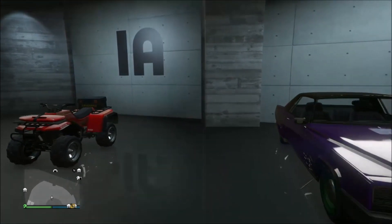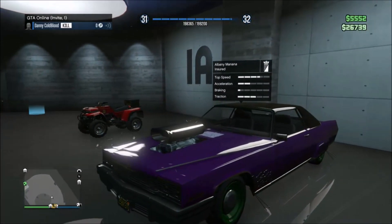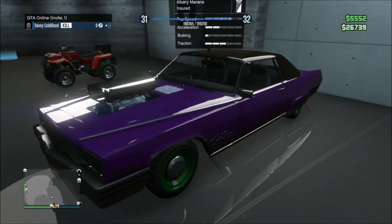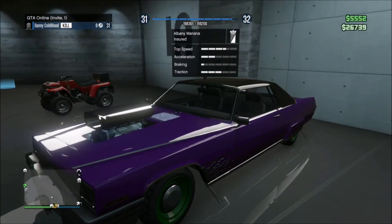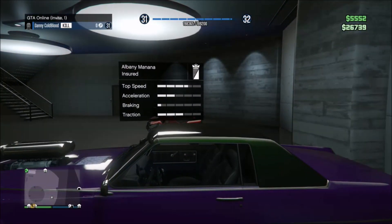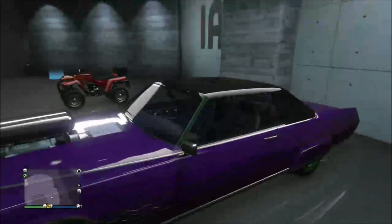Second on the list, we have the Albany Banshee. This is a pretty awesome car. It's got the distinct chrome flames on the bottom of the car near the front wheel well. It does come in a couple different variants — the one with the hard top and one without a top. So depending on which one you like, go ahead and get it. It's usually found in the city.